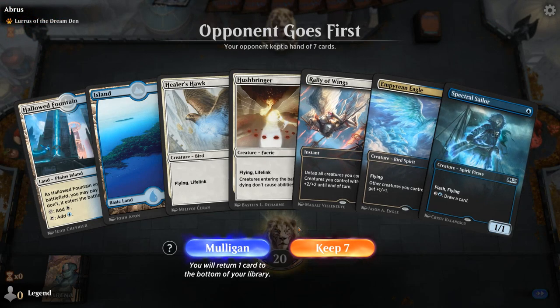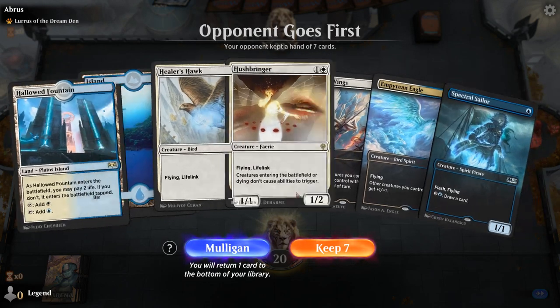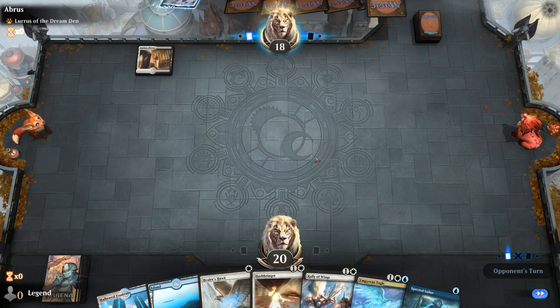We're on the draw facing a Lurrus deck — could be a cycling deck. This hand ends fine. Don't know how good Hushbringer's going to be, but if they're on a Cat Oven deck then Hushbringer is pretty useful too.